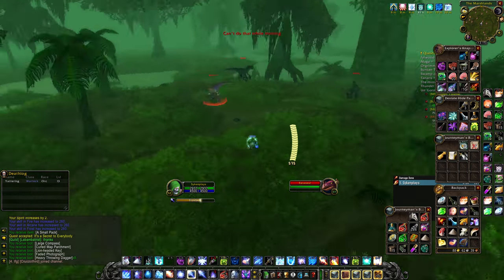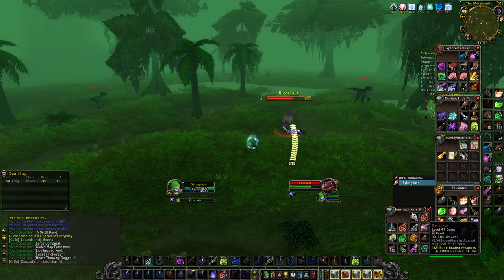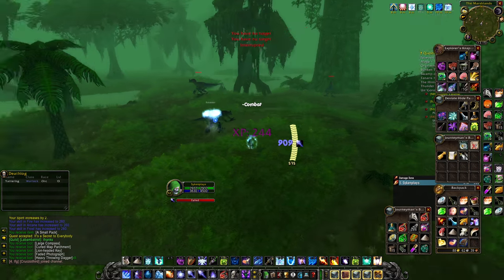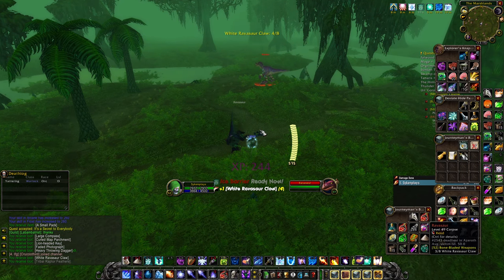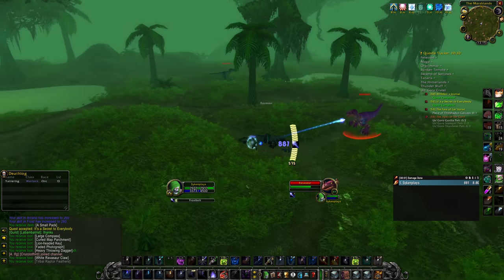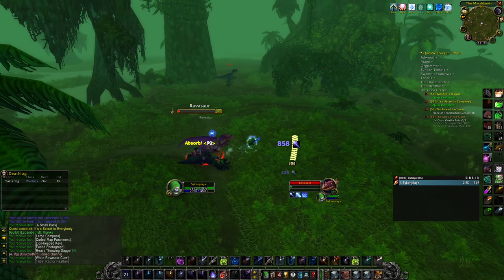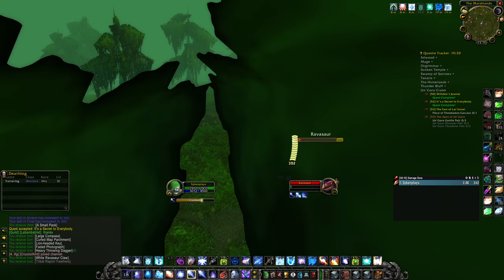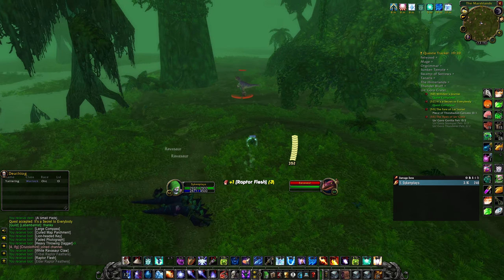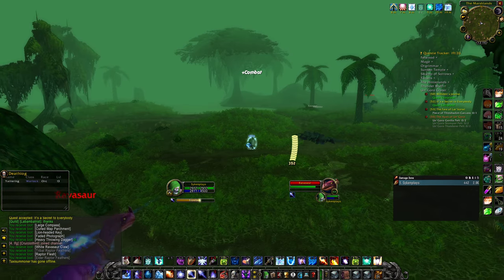Be careful with raptors — they're social creatures and typically screech when going down. These ravisauris are good for various reasons: they have soil and they drop claws, so that's two things at once. I distinctly remember this being one of the best questing hubs just due to the density of quests.